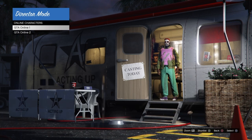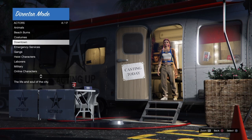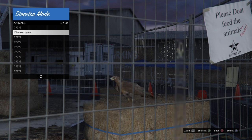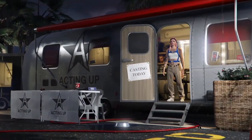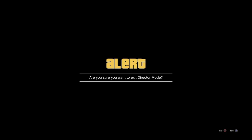Go into online characters and short list the character you do NOT want to get the duffel bag on — your secondary character. For me that's GTA Online character two; I want the duffel bag on character one. After short listing the secondary character, back out, go into animals, and short list your bird — chicken hawk, seagull, crow, or pigeon all work. Check your short list: you should only have your secondary character and your bird, then back out and exit to story mode.